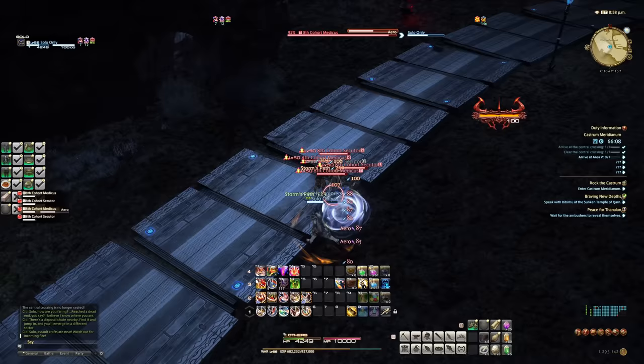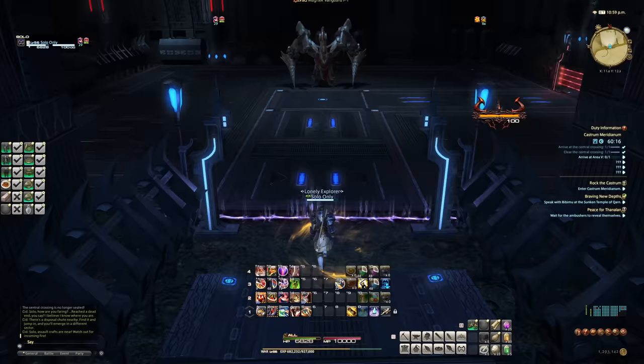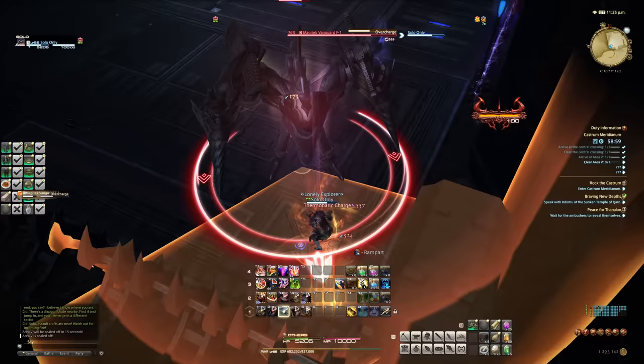After three more add pulls and dodging AoEs, we were at the second boss, the Magitek Vanguard F1. A much simpler boss than the Black Eft — the Vanguard boils down to moving away from distance-based damage, dodging big flashy AoEs, some normal AoEs, and surviving a tank buster. So he went down pretty easy. With 48 minutes left on instance, we made it to the final boss.